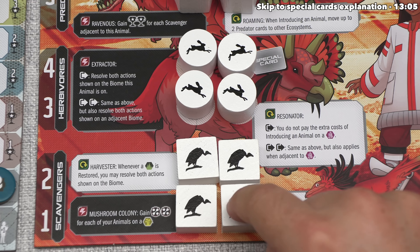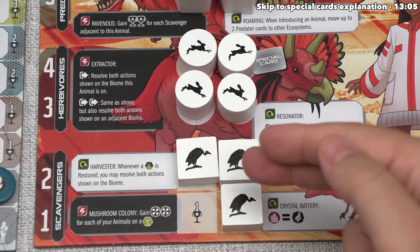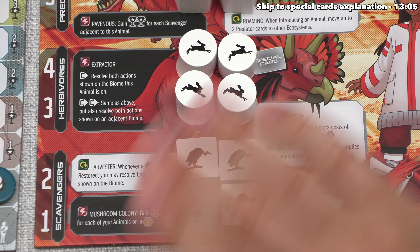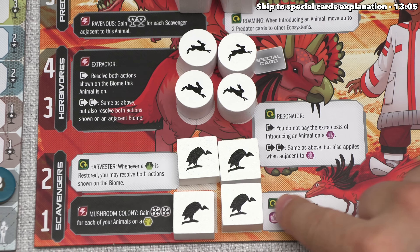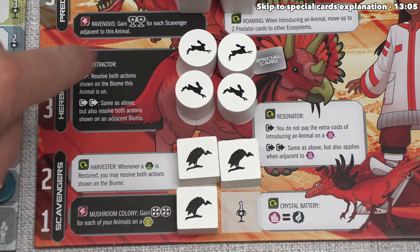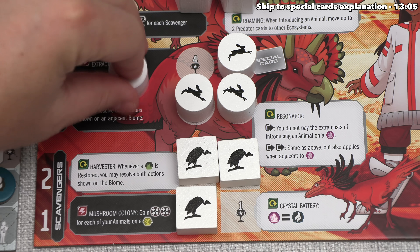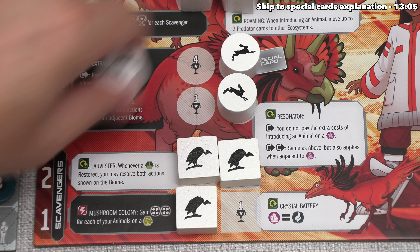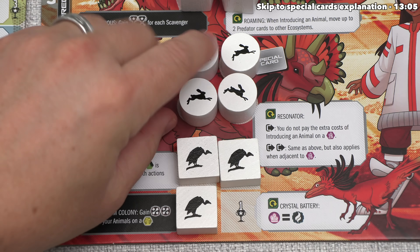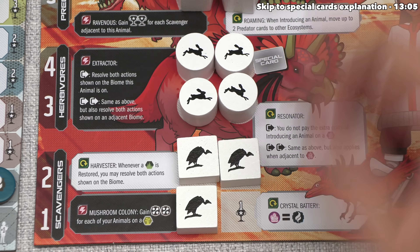We need to choose one of the two scavengers to place, since those are the only ones we can afford. This is an important decision — as soon as we remove an animal tile from a spot, we gain access to the benefit listed next to it on our board. There are three types of benefits: lightning bolt benefits that happen immediately when you place the tile; ongoing benefits that unlock an ability effective immediately; and two-stage unlocks where placing the first animal gives the first step benefit, and placing the second gives the second. There's also a special card icon I'll explain later.